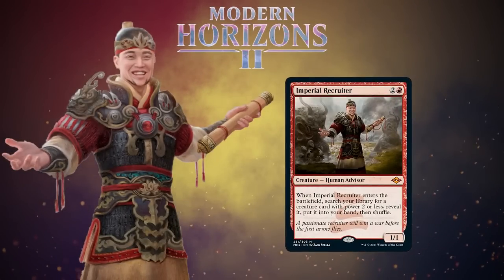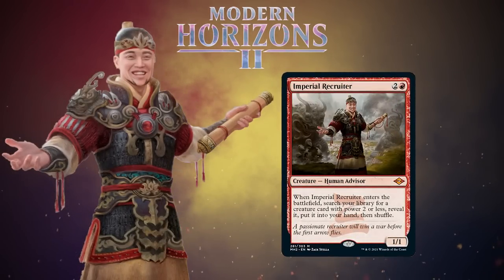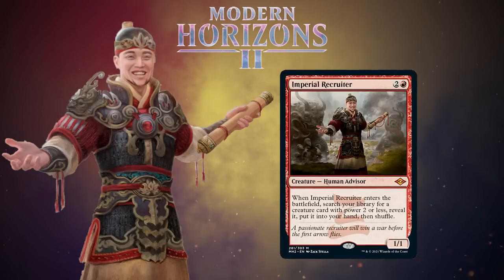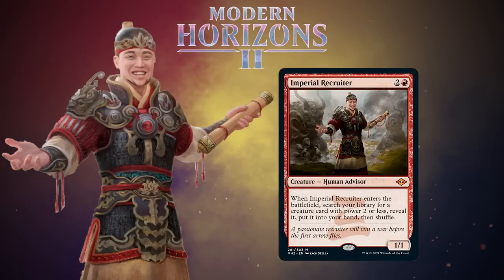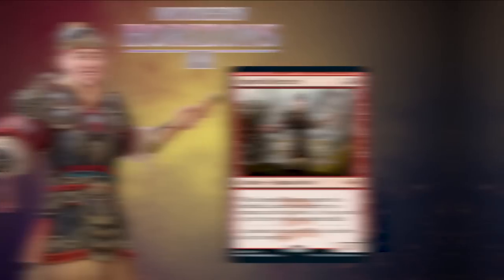For those of you that don't know, Modern Horizons 2 is bringing in new cards and injecting them straight into Modern, bypassing Standard. We've been long overdue for a human that enters the battlefield and searches for other creatures including humans. I'm just pretty glad that Humans isn't the boogeyman of the format that it once was, so that Imperial Recruiter isn't just pushing the deck over the edge like a lot of human printings were doing in the past.